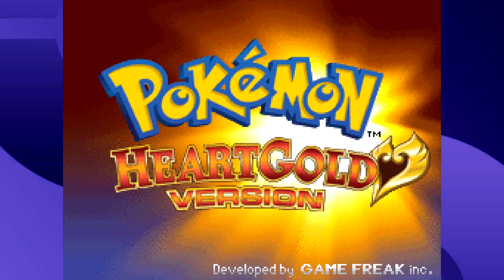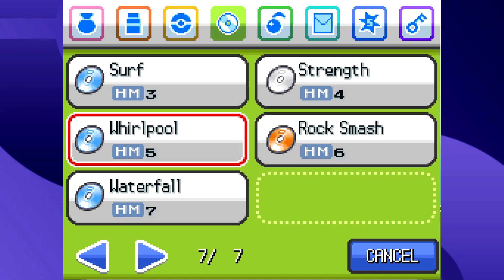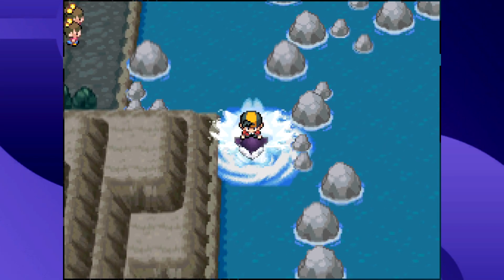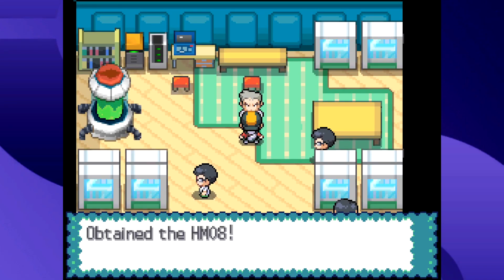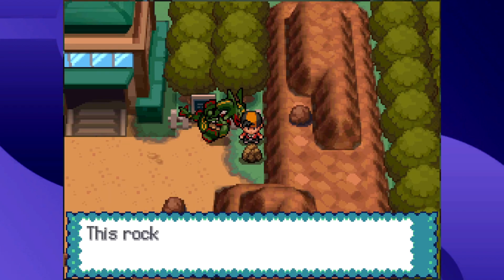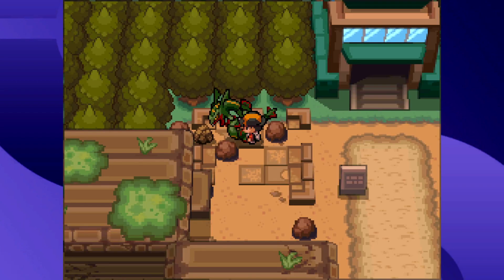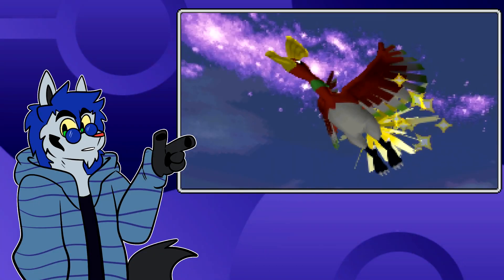Heart Gold and Soul Silver have some HMs that work a little differently. Flash doesn't come back in the Gen 2 remakes — instead Whirlpool takes its spot, along with Defog. Whirlpool works slightly differently: you no longer get rid of the whirlpool, you just cross it. Rock Climb is also in the Gen 2 remakes, weirdly enough — the only time an HM requires the 16th badge to work. HGSS also adds a new Rock Smash mechanic: when you smash a rock, you now have a chance of finding a random item, including fossils.